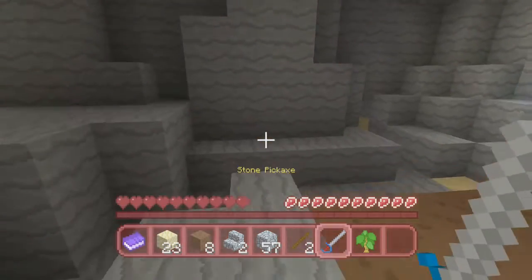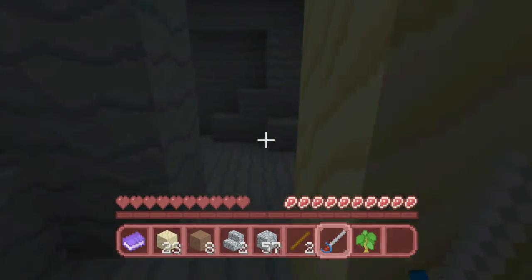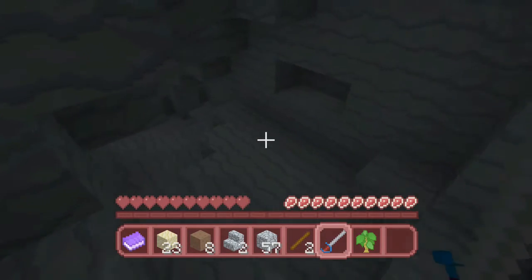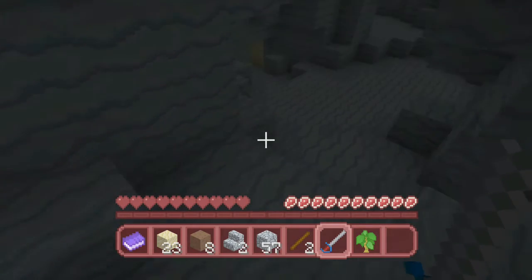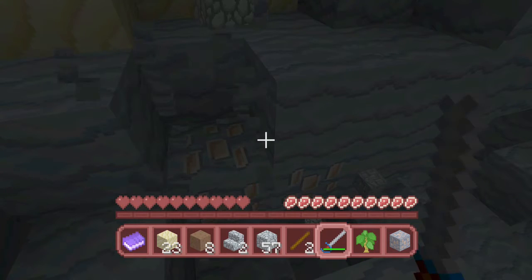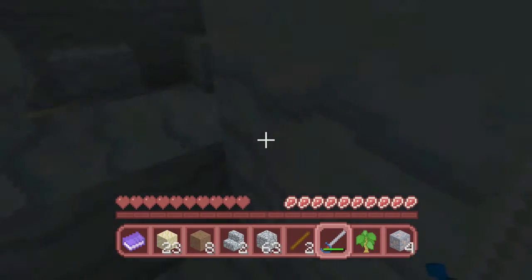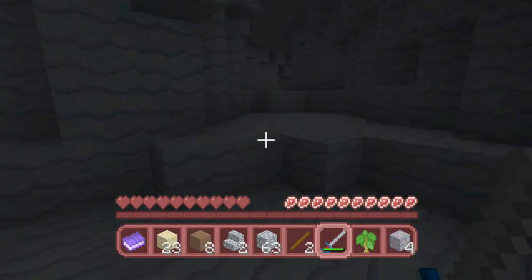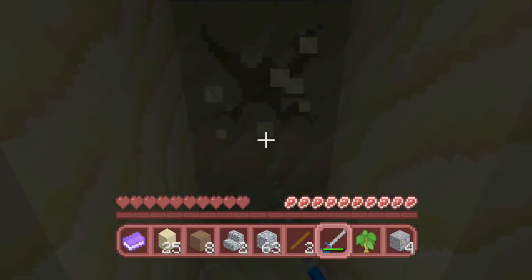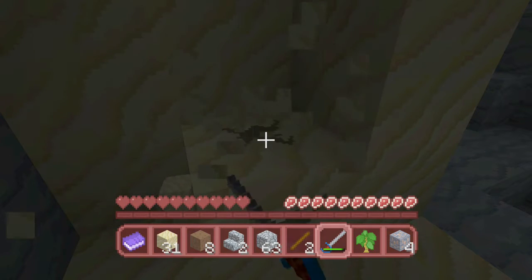In this texture pack, the stone pickaxe is a sword! I put on the cartoon texture pack because I don't do things normally. We're going to end up getting lost, but we have got it on unpeaceful. We need to get some torches eventually to light up a path to get back, or we can clear out more stone and make better lighting. I've got four more iron now - eight smelted so far.